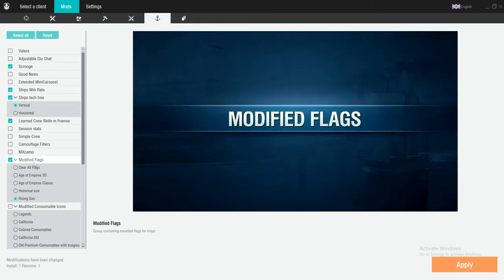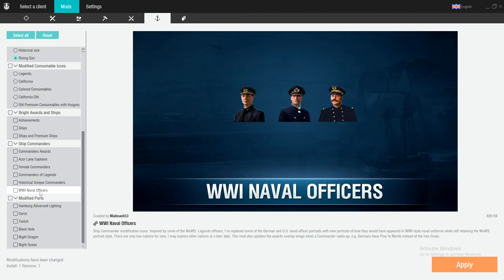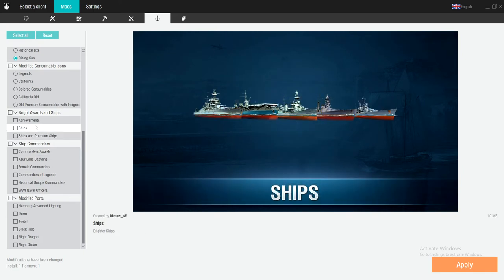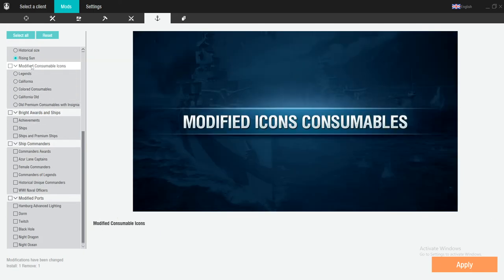Modified flags — this is probably the only cosmetic add-on I use, because I really like the larger flags, especially the rising sun flag. I love that flag; it looks so nice on my Yamato. Modified ports, ship commanders, bright awards and ships, modified consumables icon — don't really care about any of those.